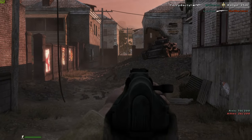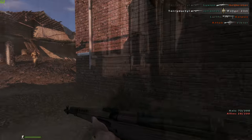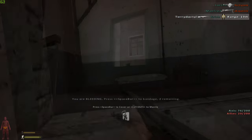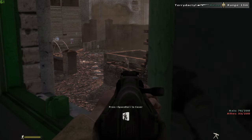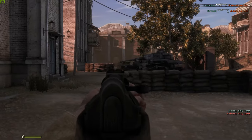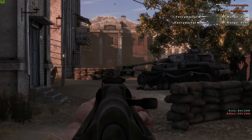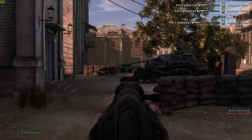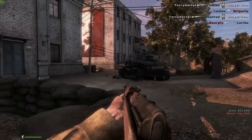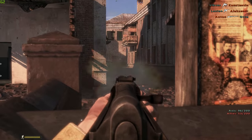The SVT-40. This was the semi-automatic rifle that the Soviets used in World War 2. This weapon will take the place of the Gewehr 43 in Hell Let Loose. This rifle was actually going to be made the new service rifle for the Soviet Union, but when the Germans invaded in 1941 they switched production back to the Mosin Nagant. This was partly due to thousands of SVT-40s being captured by the Germans in the early stages of the invasion. And the SVT-40 had quite a few problems.